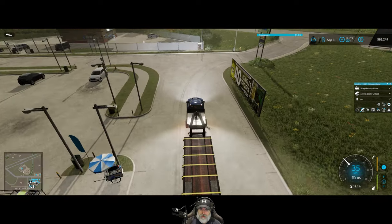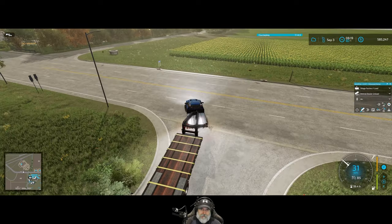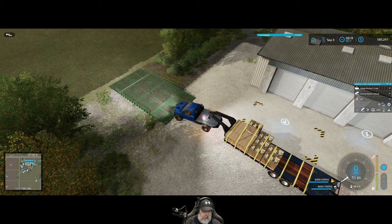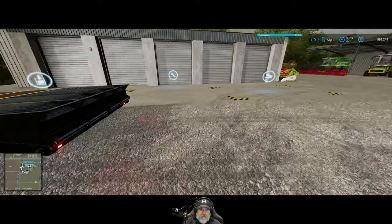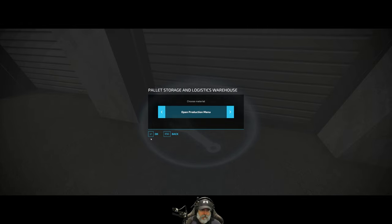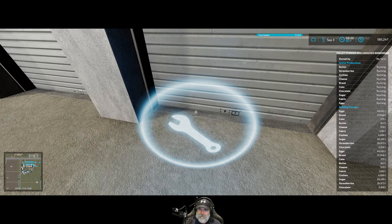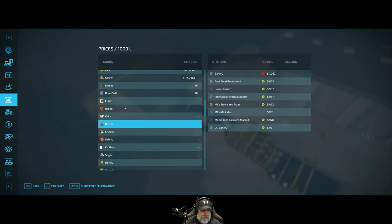The bakery won't take cheese, so even if we get a little bit of cheese on this second load it's not going to be that big of a deal. There's not enough cheese for another one. Let's set that back to storing - we'll set the butter back to storing and the cake. Who's going to give us the best price on the cheese?